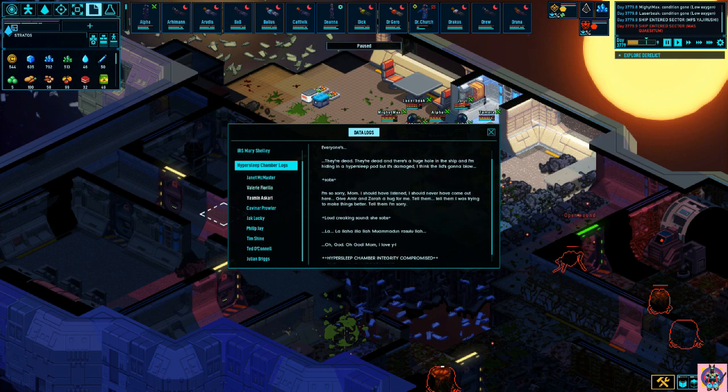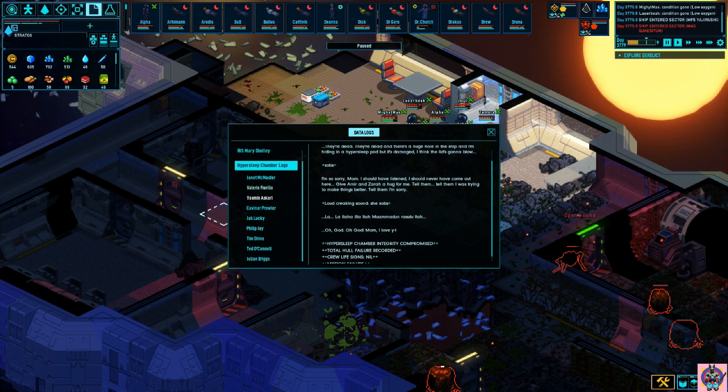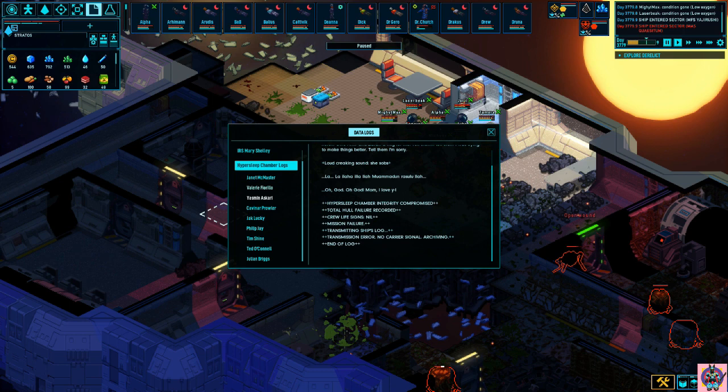She sobs. "I'm so sorry, Mom. I should have listened. I should never have come out here. Give Amir and Zara a hug for me. Tell them I was trying to make things better. Tell them I'm sorry." Loud creaking sound. She sobs. She sings something softly. "Oh God, oh God. Mom, I love you." Hypersleep chamber integrity compromised. Total hull failure recorded. Crew life signs: Nil. Mission failure. Transmitting ship log. Transmission error. No carrier signal. Archiving. End of log.